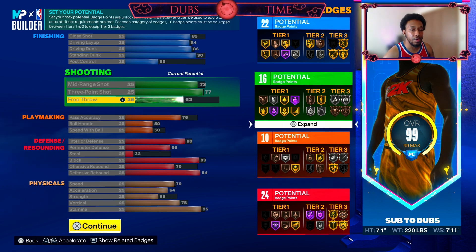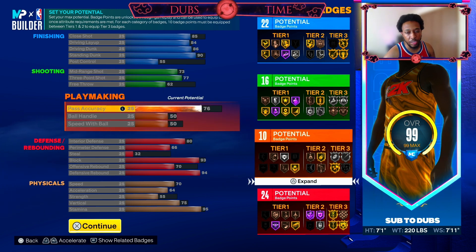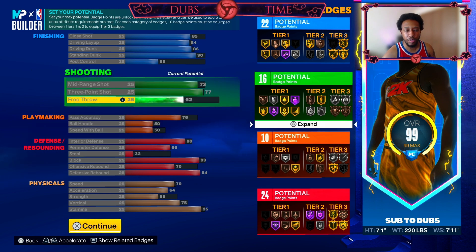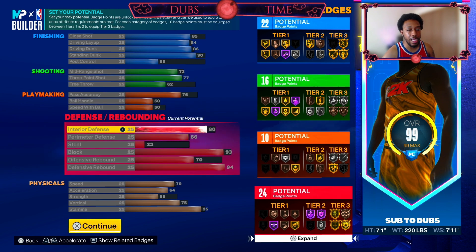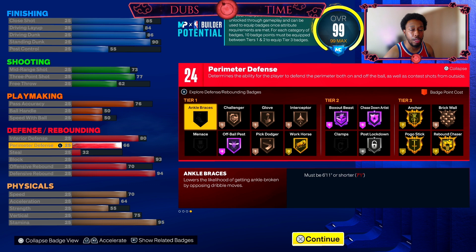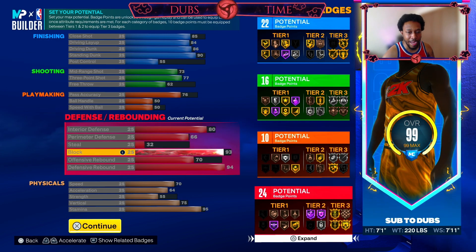62 free throws is going to be good enough for you to hit free throws. 76 pass accuracy, just to make sure we get our gold break starter, because we're going to want to hit our teammates. Not like a lot of builds out here that have no pass accuracy near a center — you're going to be able to find your teammates. The 50 ball handle and 50 speed of ball is set up; you'll understand later why I did this. 80 interior defense so we can still get stops inside the paint, 66 perimeter so you can move your feet, really to have that hall of fame off-ball pest, especially if you end up in the corner playing against a 6'9 in the park.